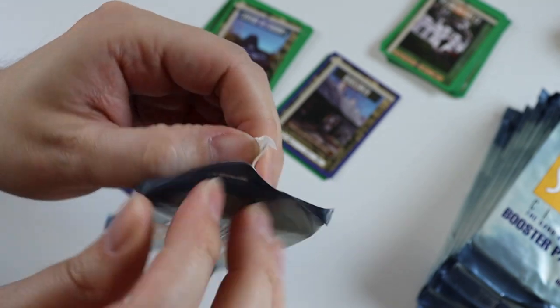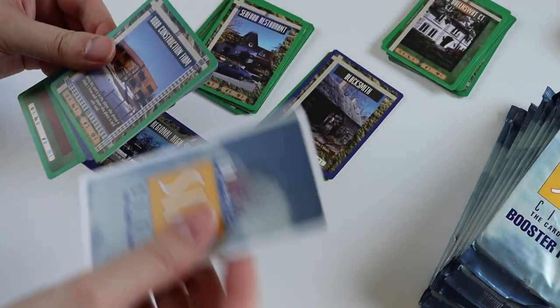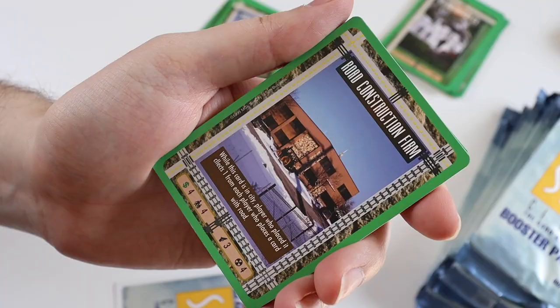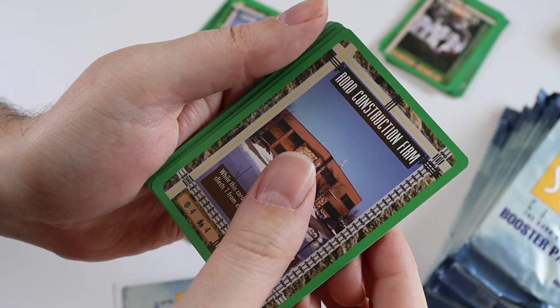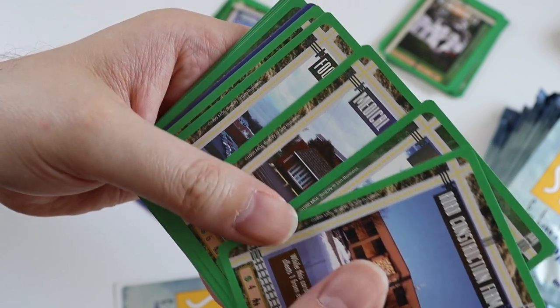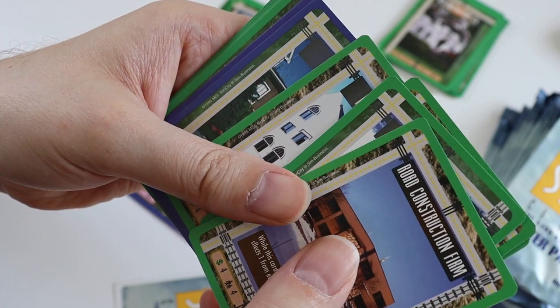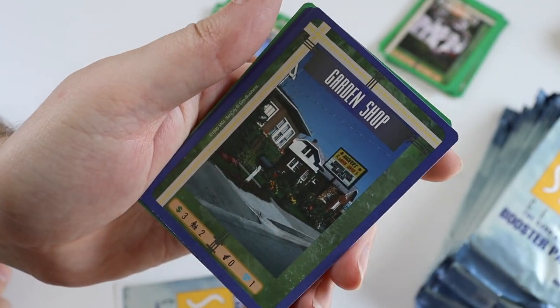Pack number 3. The uncommons we get are a Road Construction Firm, University Quad, Medical Supply Centre, Food Packaging Plant, and Public Library. The rare card is a Garden Shop. That's cool.